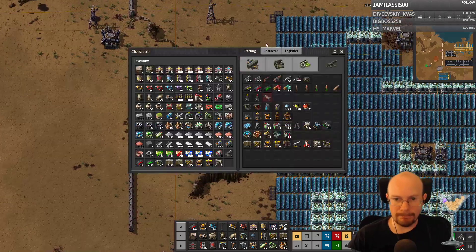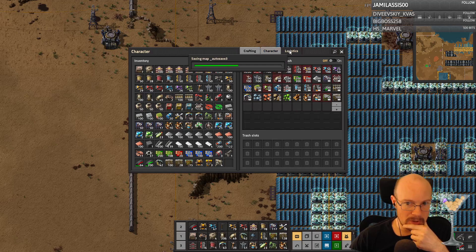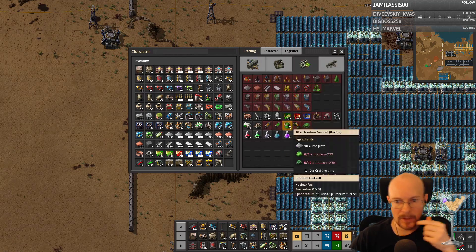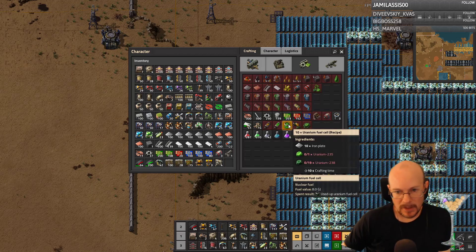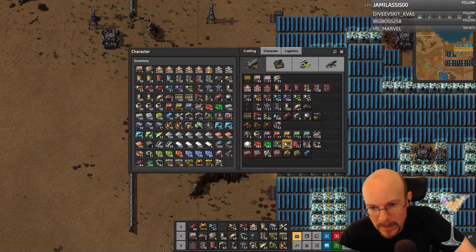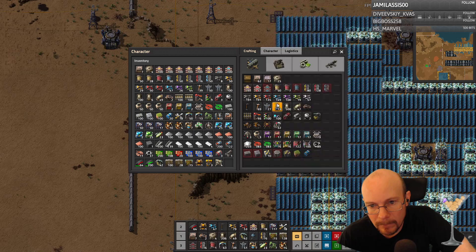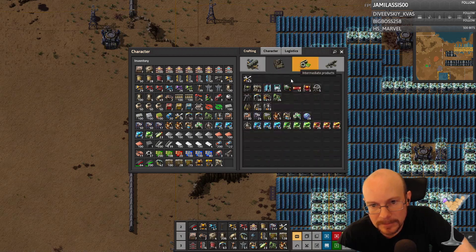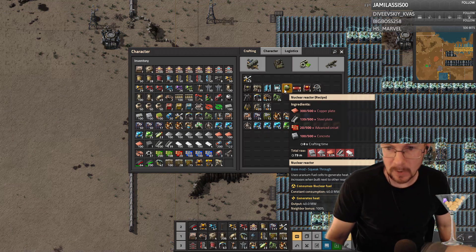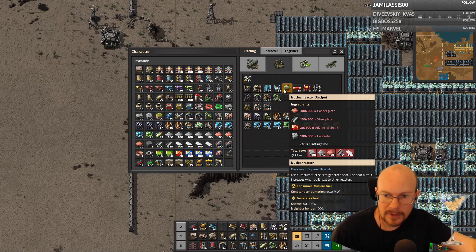So we need boilers, right? Nuclear... uranium fuel cells go into a nuclear power plant — is that what it is? Where's power stuff? Nuclear reactor. Oh my God, that takes a lot of stuff. 500 concrete.